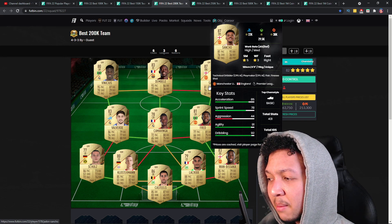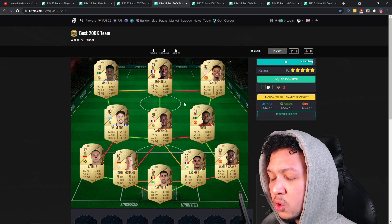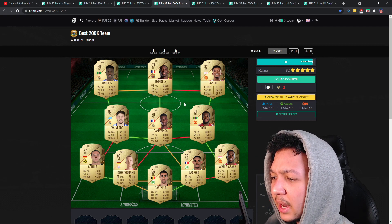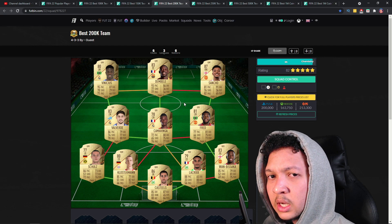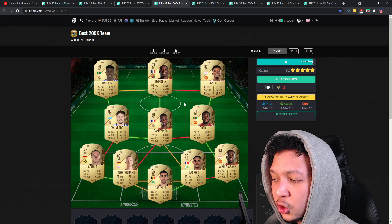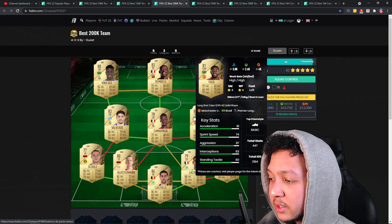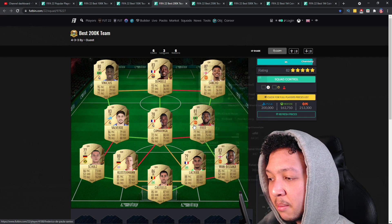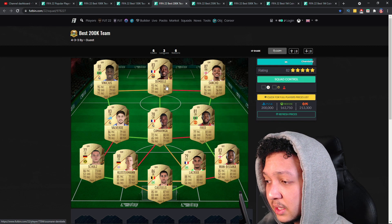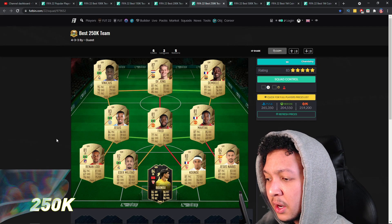Overall for the 200k team, you can play a 4-3-1-2 or a 4-1-2-2 narrow formation. If you want something wider, you could get Rashford - you'd be off chem but you can play him as an attacker in a 4-4-2. Vinicius and Dembele are also in here making this a really solid 200k team.